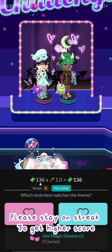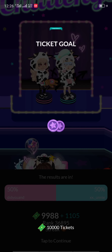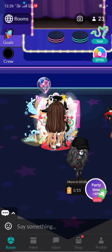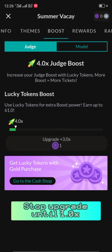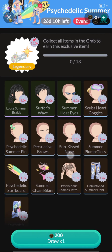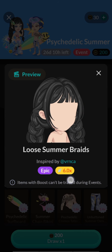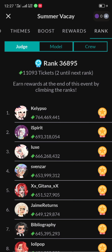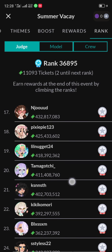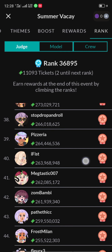Don't forget to keep your streak up because it gets you a higher score and one extra token from the event. I got the lucky token! Let's boost it up — you can upgrade your booster and make your score higher. It has four boosts. If you don't have tokens, you can grab some items from the spin grab, and each item can make your boost higher, up to six times.